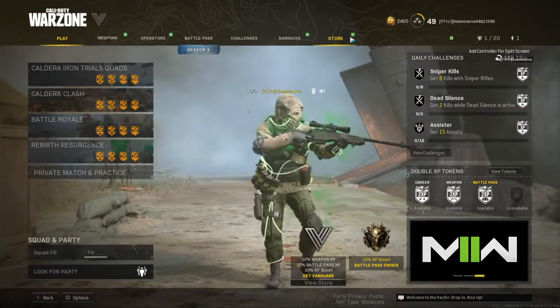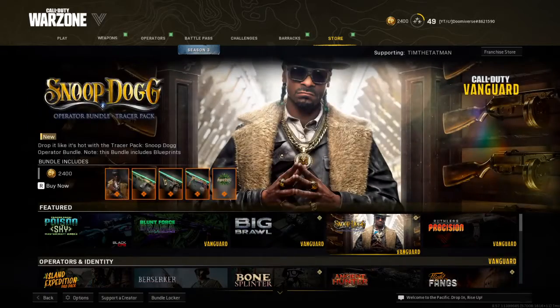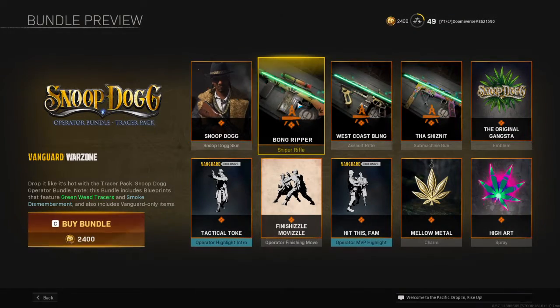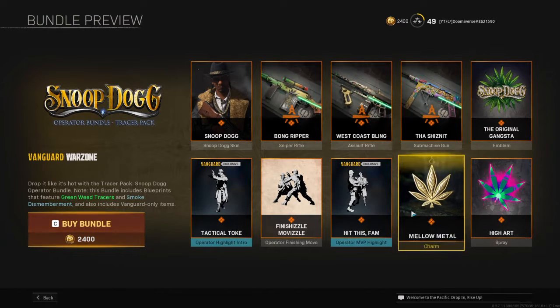And I was thinking about getting the Snoop Dogg bundle, because it comes with Snoop Dogg, the three-line sniper, the Cooper carbine, and the MP40. So that's a pretty good deal.